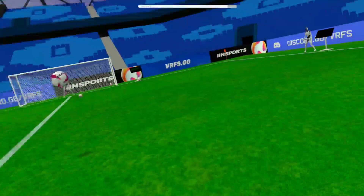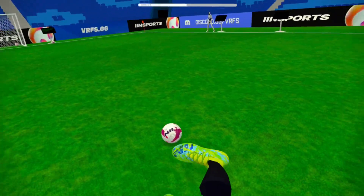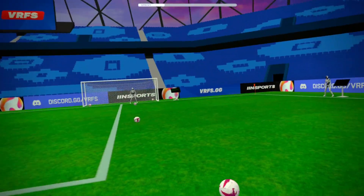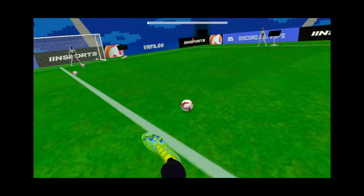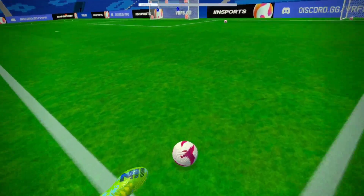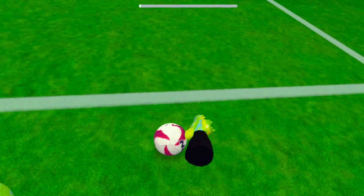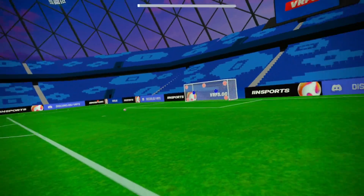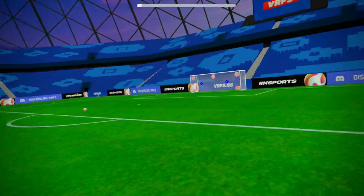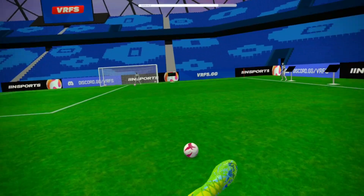This is just basic ball mechanics: strike underneath, it goes up; strike the middle, it goes a little bit off the ground; and if you want it to roll along the ground, just strike the top. That's useful for passing as well. I didn't put passing into its own category because it's not really needed, but when passing, aim to hit the top of the ball so it rolls along the ground. The way you can improve your passing and shooting accuracy is just with practice, pretty much.